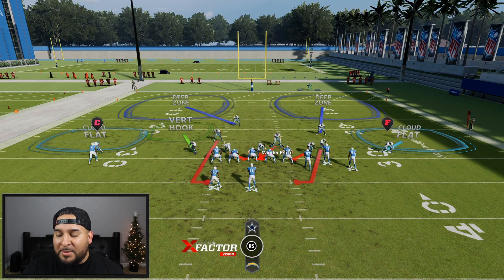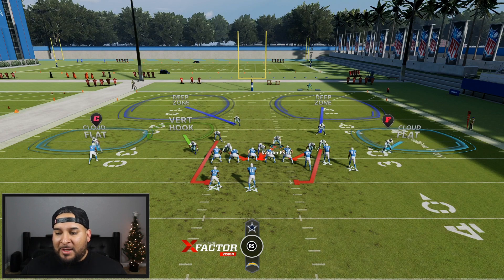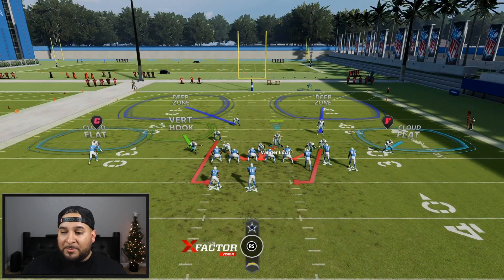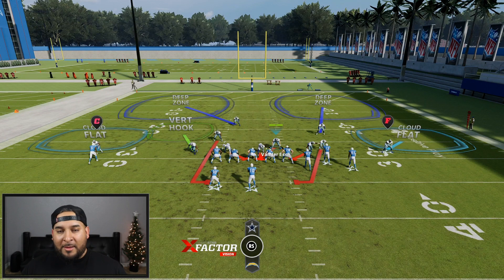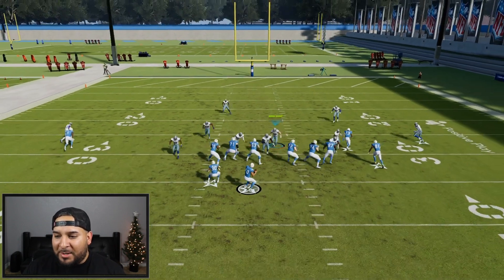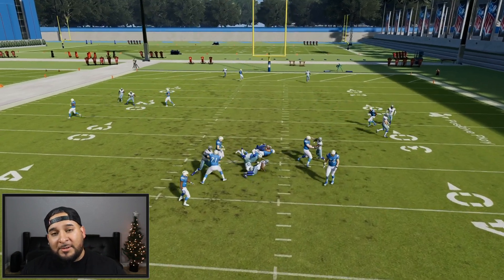Let's go ahead and let them run the play and watch what happens. You can mess around with the defensive line — slant them right, maybe that gets the right guy to shoot in. That's something I'm still working on, but I know for certain the left side quarterback-contain cornerback is going to get in. Let's jump into the replay so you can see what just happened.